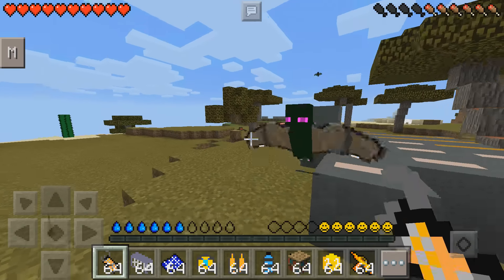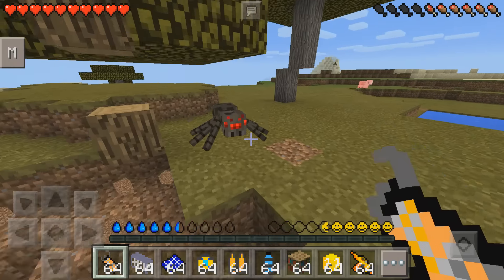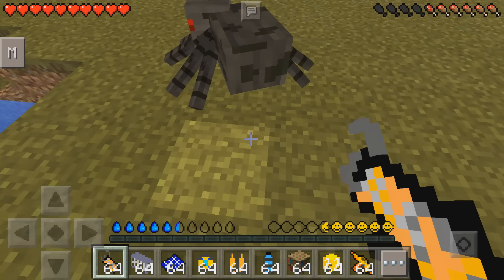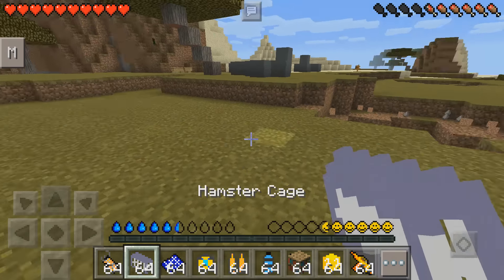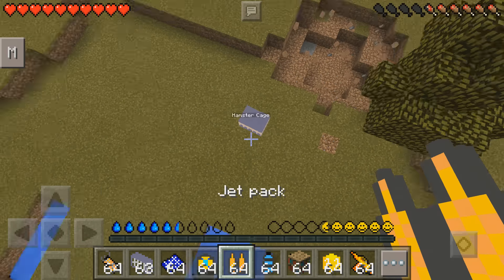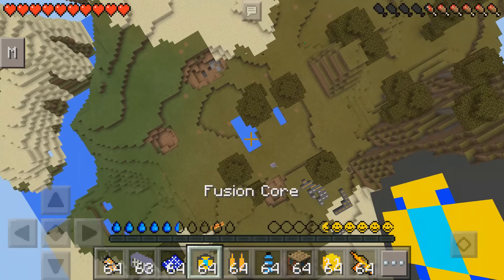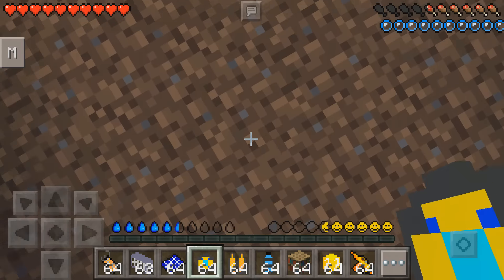Oh my god, look at him! Now he's going to vanish — boop, he's gone. Next up we have the gravity gun. I'm pretty sure you guys know what a gravity gun does, but this one is pretty lame — you can only grab mobs. Next up: hamster cage, but this thing — oh my god, I've gotta land in the water. Boom!